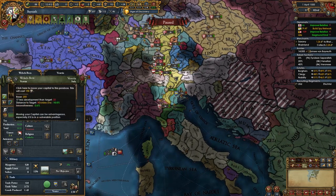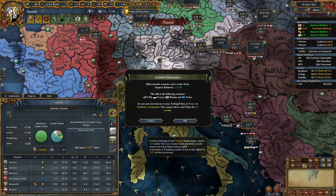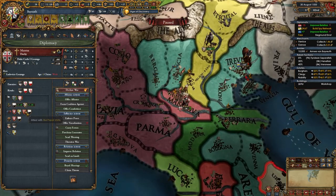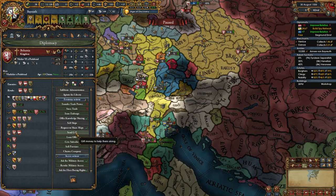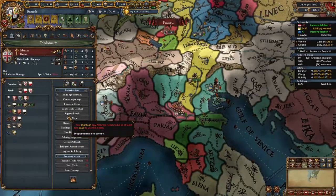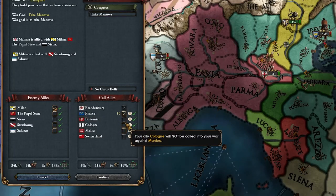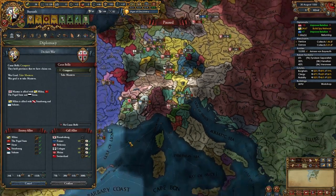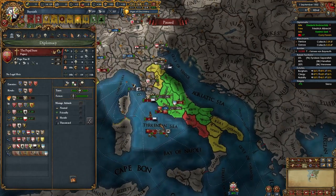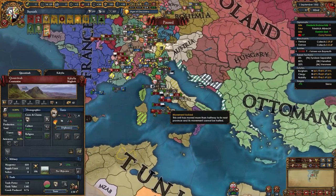Austria just got the Burgundian inheritance. I'm going to move my capital to Verona — I need admin points, done. Now we're slightly Italian. I'll put both merchants here to establish communities and prevent coalitions from forming. My next target is Mantua, but they're allied with Bohemia. Luckily I have enough favors to tell Bohemia to break their alliance with Mantua — perfect. If I call in Milan as a belligerent, along with Switzerland, we should be able to beat them.